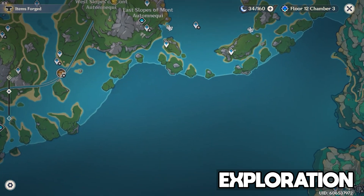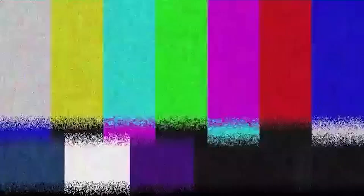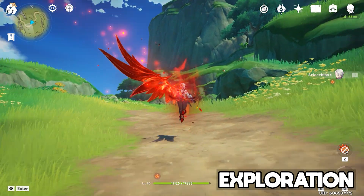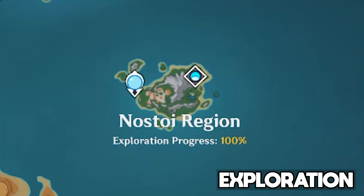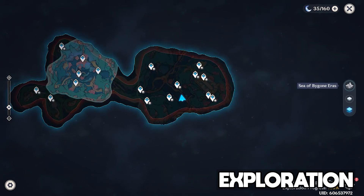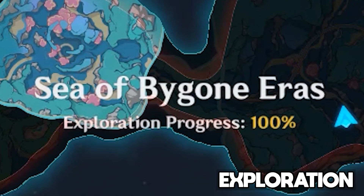Moving on to exploration, 4.6 has brought us an entire new region of Fontaine and a new region of Sumeru. In all seriousness, the actual addition to Sumeru is mostly vacant, and hopefully is just a placeholder to keep the world map more visually cohesive. As for the two new regions in Fontaine, these include the Neustoy region and the fully underwater area called the Sea of Bygone Eras. To fully explore them, you'll want 100% on the world map for both by collecting chests, oculus, and interacting with various doodads and exploration points.